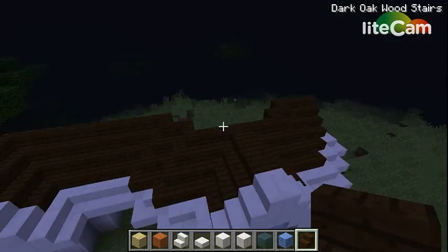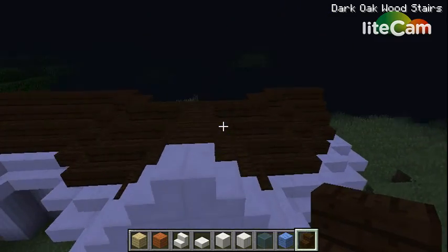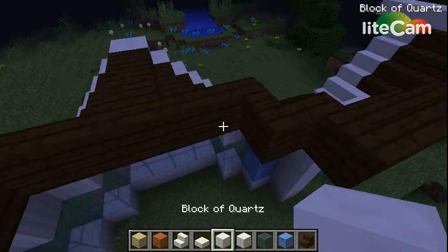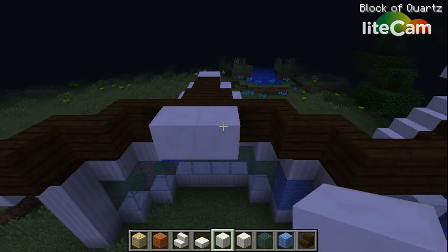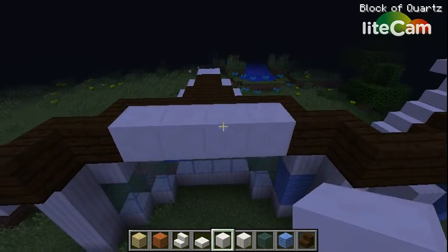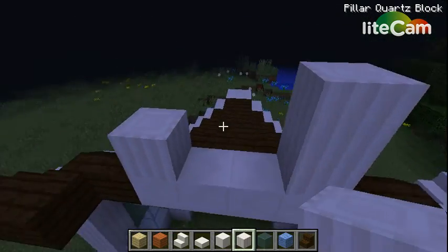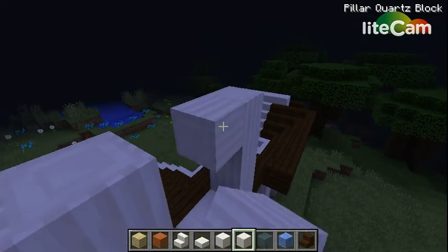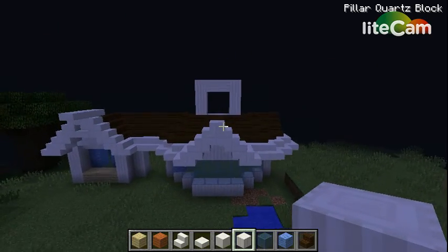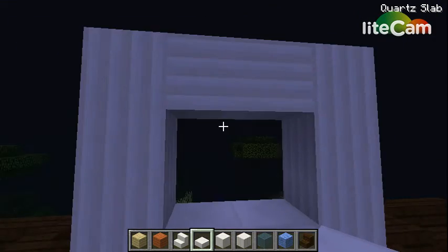So we got that part done. Everything over here is done. We're just going to add that little house thingy I was talking about. Over here you're going to take one, two, three, four — just fill up that whole thing. Go up one, two, three, four, five. Go across with your quartz pillar, quartz. And then add the slabs on top.